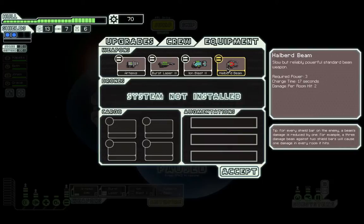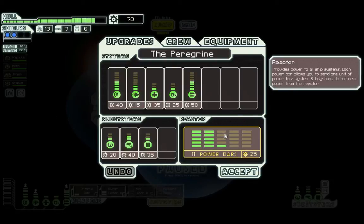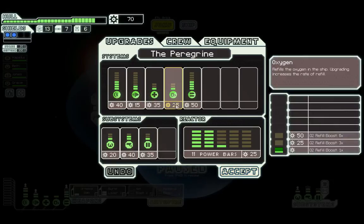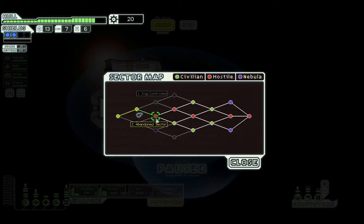What's the Halberd beam situation? I feel bad about Maxim. Let's get a buffer — I think we should upgrade with this, and put that in the O2 area. Alright, let's head into the next sector. We've got an abandoned sector and an energy-controlled sector. We'll head to the energy-controlled one — it's a bit more friendly, hopefully we can get supplies.